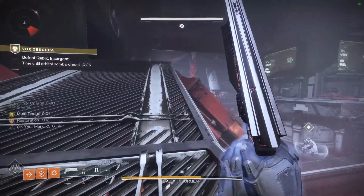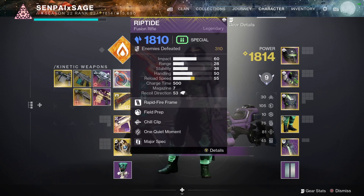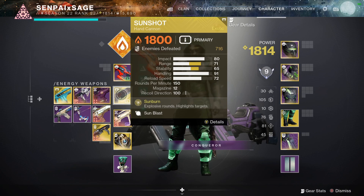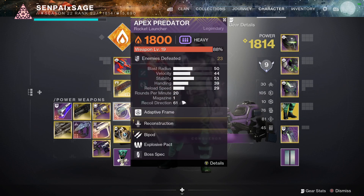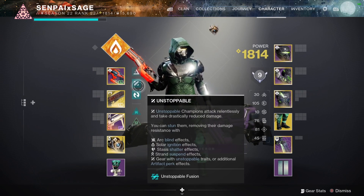Here's a quick look at the build I ran to fly through it. Throughout this mission you'll have to deal with a few unstoppable champions, so having an unstoppable fusion rifle or a chill clip fusion rifle will work. There's also a lot of fire damage, so it's good to have solar damage resistance in your chest piece. I was using Sunshot because it absolutely melts everything — you get a kill and it'll blow up anything nearby. I was using Apex Predator for quick damage whenever I stunned a champion or the boss. For my fusion rifle, I was using a Riptide with Chill Clip — a little overkill since you also have unstoppable fusion rifle.